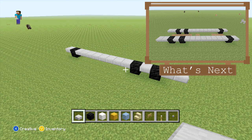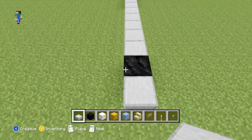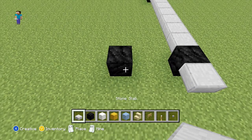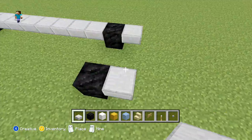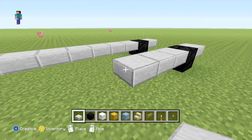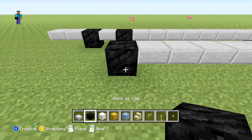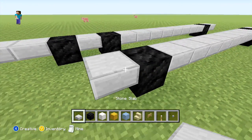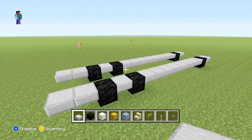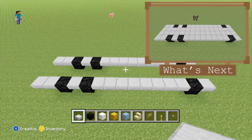Once you have done that, what we're going to do next is just copy everything we've done here three blocks away on the right hand side. Just starting off by counting three blocks out away from our wheel, and again just placing a coal block with a stone slab on the side of that. Then you can connect up these two rows by filling in the middle with your stone slabs.